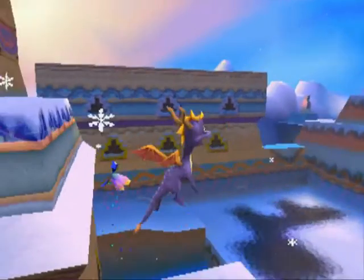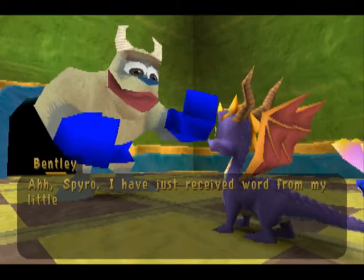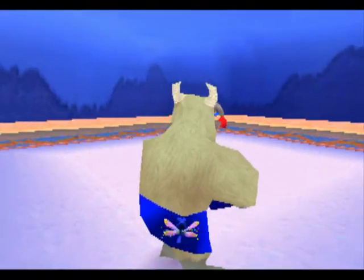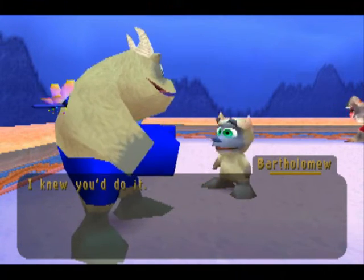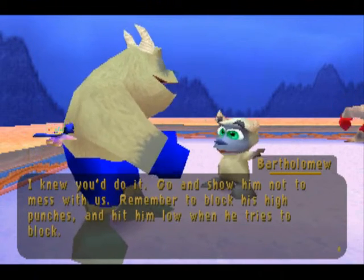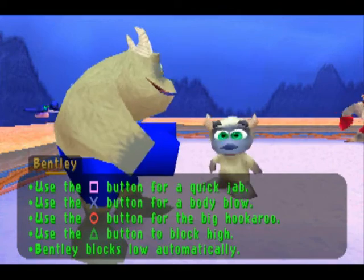This may not look easy to get. You know, let's just go to the Bentley area first. Spyro, I've just received word from my little brother — he appears to be having some trouble with a yeti. I'll fight him. I knew you'd do it. Go and show him not to mess with us. Remember to block his eye punches and hit him low when he tries to block. Square for a quick jab, X for a body blow, circle for the big hookaroo, triangle to block high. Bentley blocks low automatically. All right.